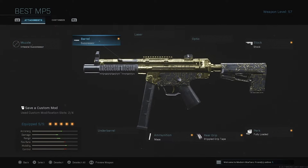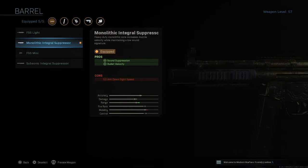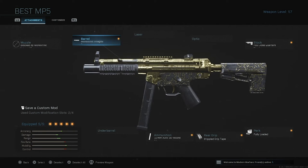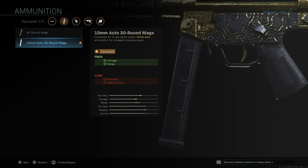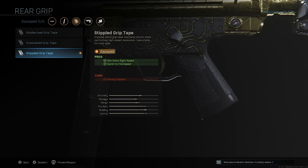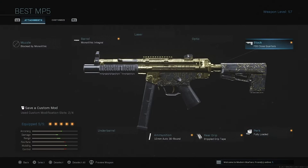Some attachments I have on the MP5 are the monolithic integral suppressor barrel, because it adds a little bit of range and accuracy, and it does obviously silence your weapon. I think that's pretty important in this game mode to have range, accuracy, as well as silencing. The 10mm is something you just need on every MP5 setup. Stippled grip tape, just because in close range situations it makes it so you can aim down quicker.